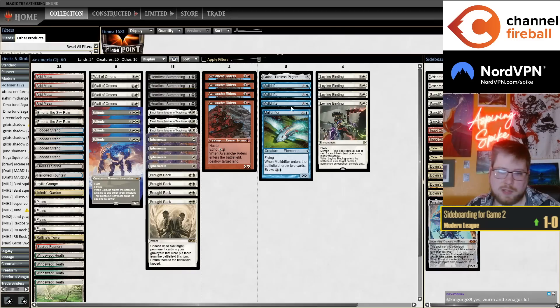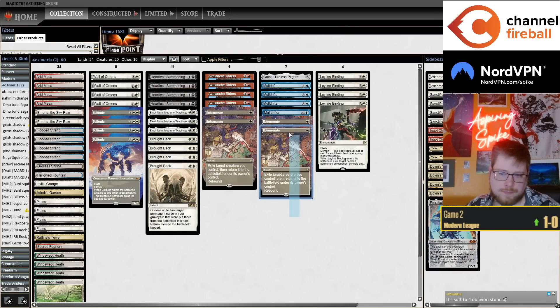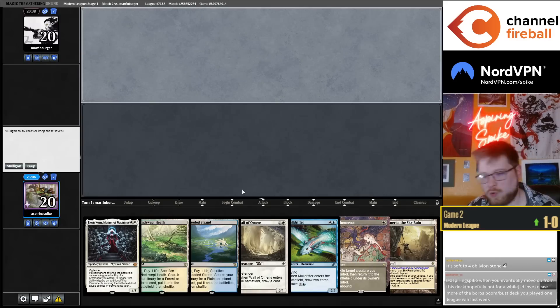The curve looks really weird but you have eight two-drops into all your five-drop acceleration — the Brought Backs and Heartless Summonings curve really well into the Norns and stuff.